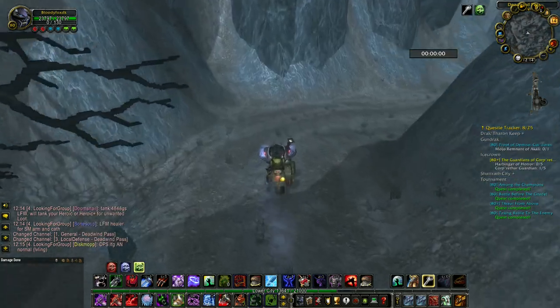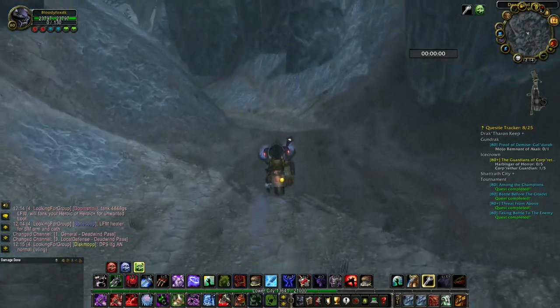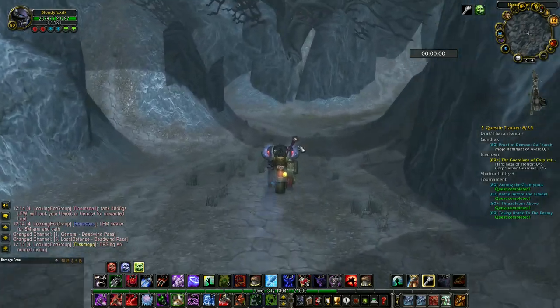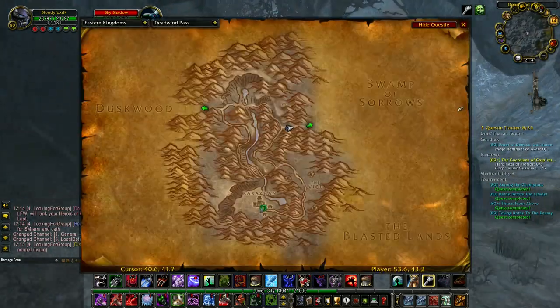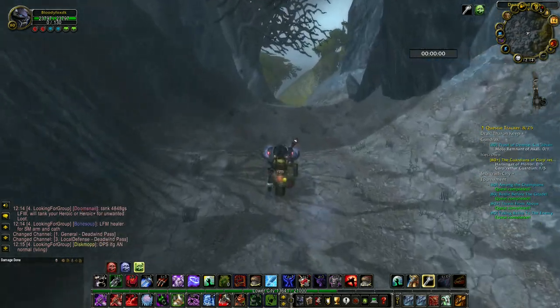I did love raiding Karazhan - it's my favorite raid from the Burning Crusade Classic expansion. That bird is level 55, so you have to wait until you're close to level 60 to explore the southern part of the zone. Now we are entering Swamp of Sorrows.